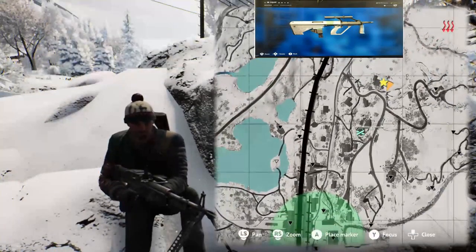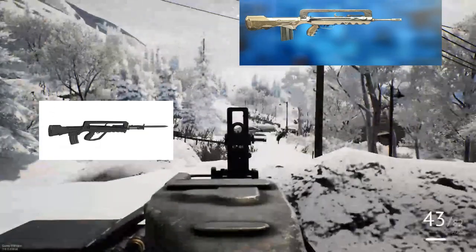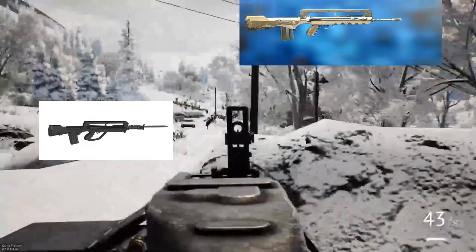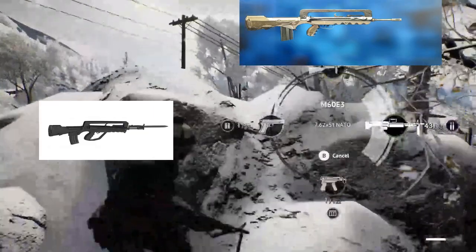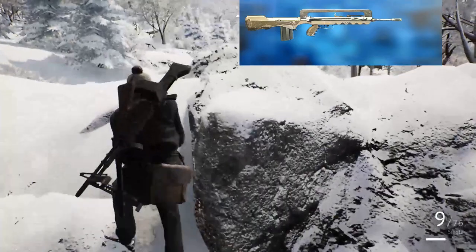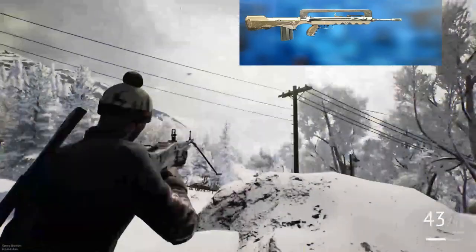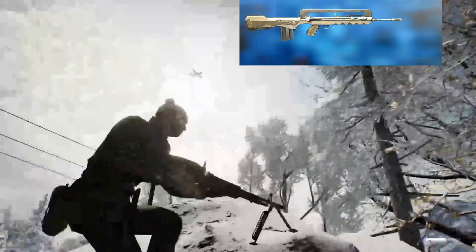Now we're closing in on the final ones, and we've got the infamous FAMAS. This gun is as French as they come and it takes 5.56. This one should probably have both fully auto and burst fire options, although I wouldn't be too upset if it didn't have the burst because we already got the M16 in the game. I'm a huge FAMAS fan — I love the aesthetic of it, I love how it looks. I want to see this one, I think it'll be cool.